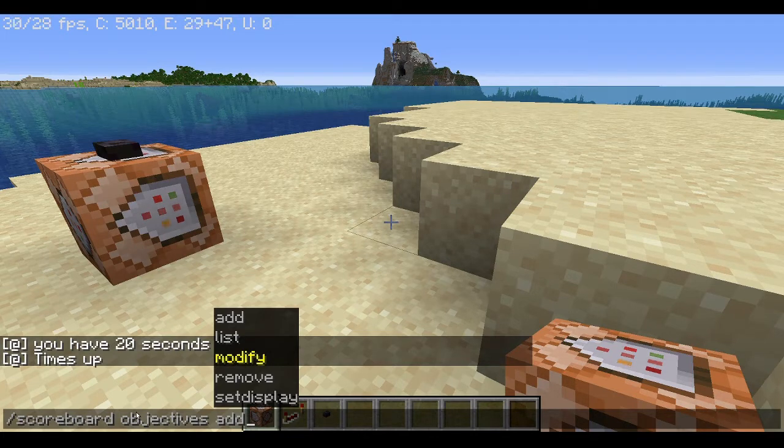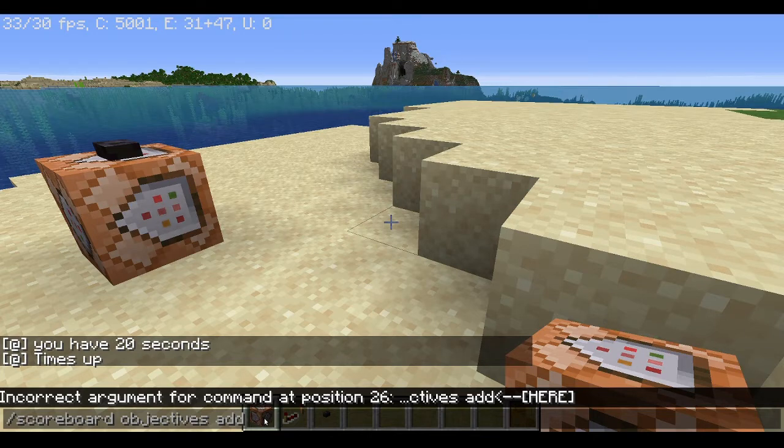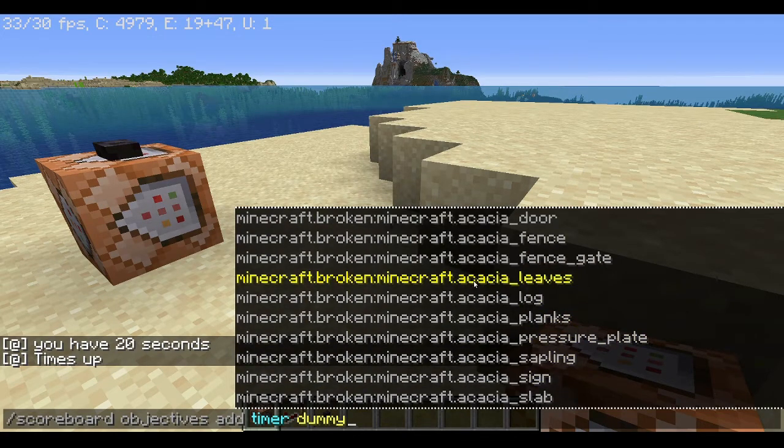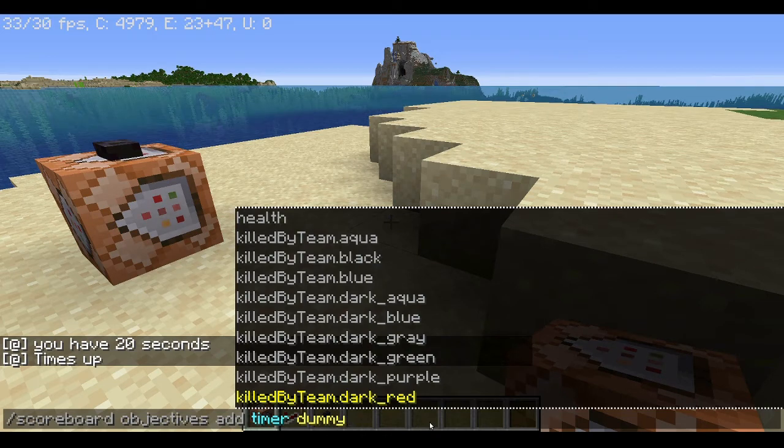You can first run the command: scoreboard objectives add timer dummy. The scoreboard basically keeps score. You can have it display on the right of your screen — like on Hypixel where it shows what map you're on. We add an objective called 'timer' and make it a dummy type, which means it isn't affected by death count, food, or health. So when you run slash scoreboard objectives add timer dummy, it creates the new objective.